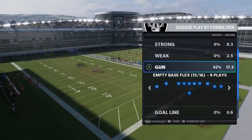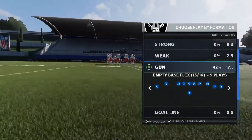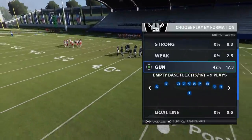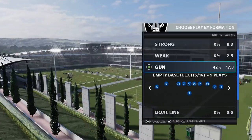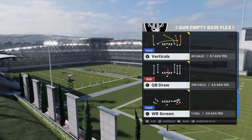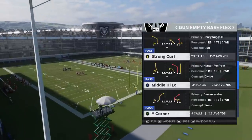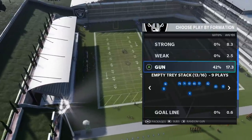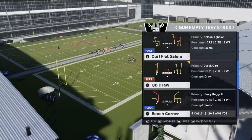Today's scheme is about the Empty Tray Stack. If you watch my gameplay, I'm in empty formations about half the game — I love empty formations. To me, that's the way to go if you really want to spread out a defense and bomb them all over the field. Empty formations are the way to go. This one here is probably my favorite formation in the entire game, and today we're going to focus on the Empty Tray Stack — lots of bombs to be had here, very good scheme.